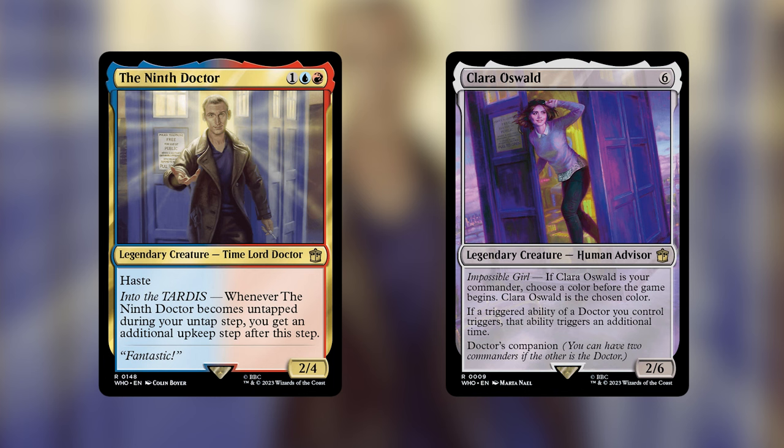The 9th Doctor is a legendary creature Time Lord Doctor that costs 1, a blue, and a red. It has haste, and whenever the 9th Doctor becomes untapped during your untap step, you get an additional upkeep step after this step. Essentially it doubles your upkeep steps at the beginning of your turn, and also if you have any untap steps other times in the turn, which we'll talk about later.